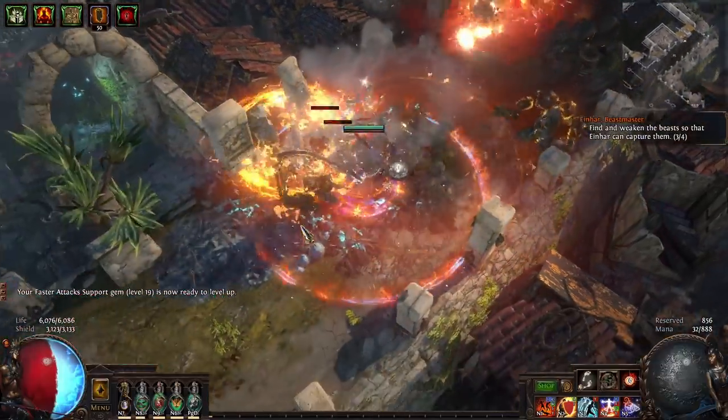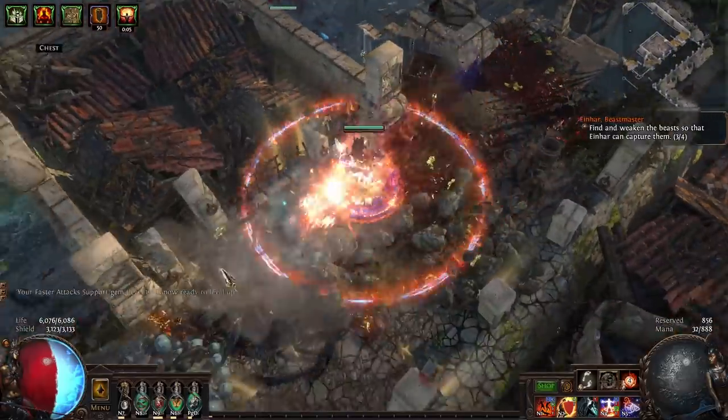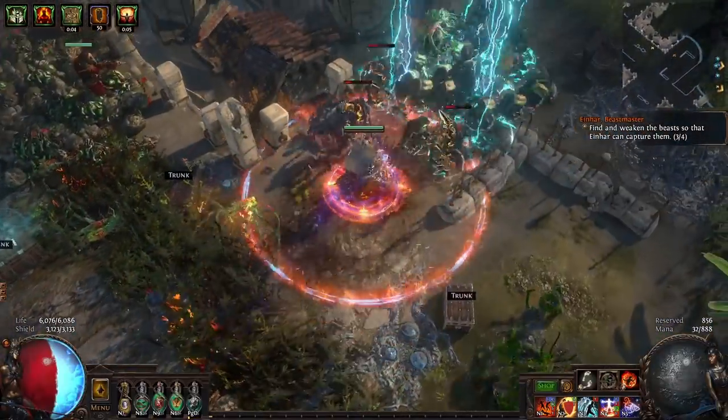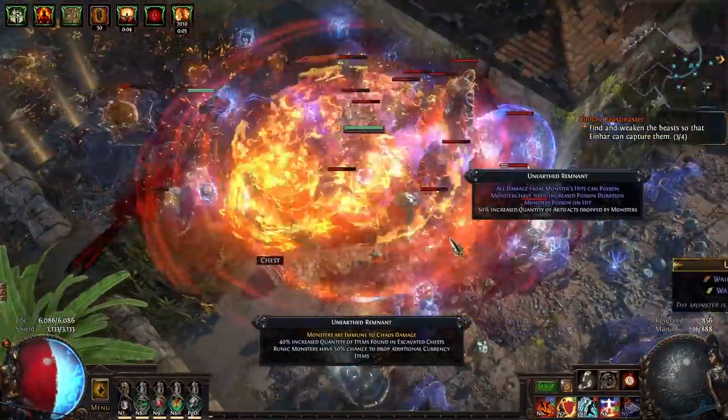Dying Anguish is an incredibly common card — I get one every couple of maps — and Saint's Treasure is also pretty common. I get one every three or four maps, sometimes less if I'm using divination scarabs. More on scarabs in a bit. But this way I get a little bit of extra value from my maps.